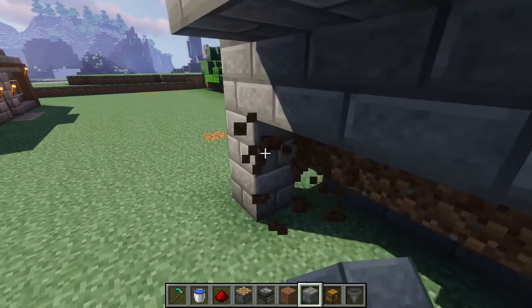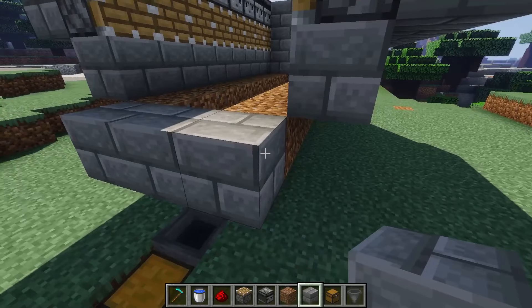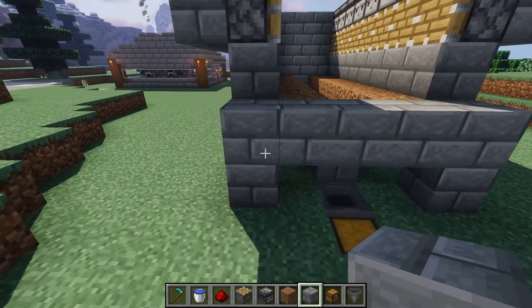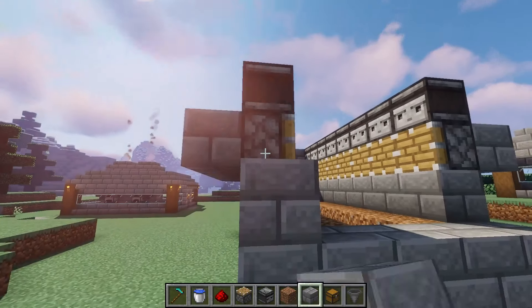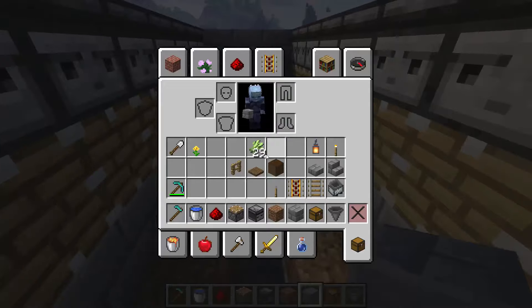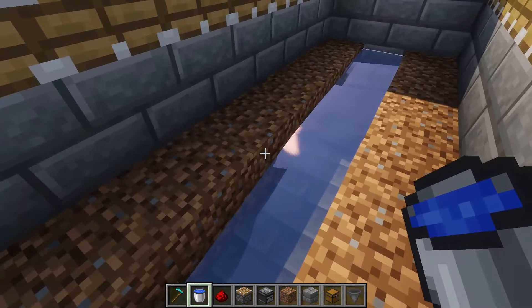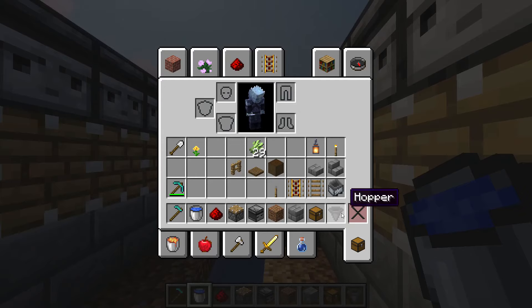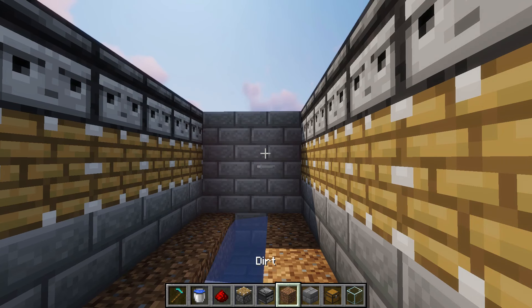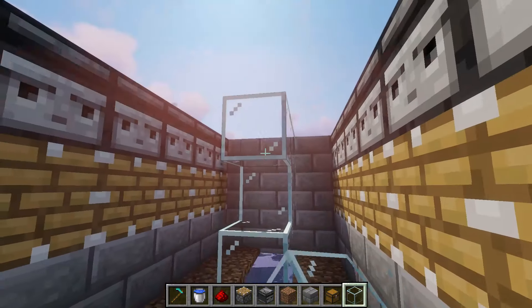Come around the front, get rid of these temporary blocks. We're going to put a row here as well and go straight down. We do need some glass — let's take our water bucket and put a water source flowing all the way down here. Now let's get some glass and place it right above the water all the way up and then all the way to the front.